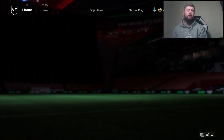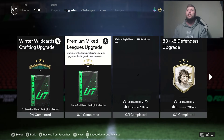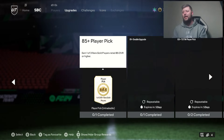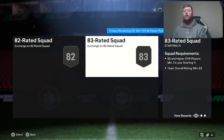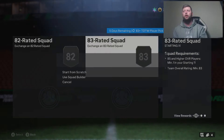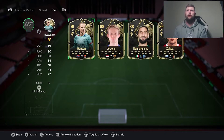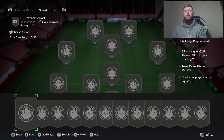So looking at what we want to be grinding — we need the four in-forms at a minimum. If you've already got them, you don't really need to do this part. If you don't, then the main thing is going to be doing those 83-tier player picks, because that's going to be the best way to get them easily. I've got three I could put in, so I need one more at a minimum.